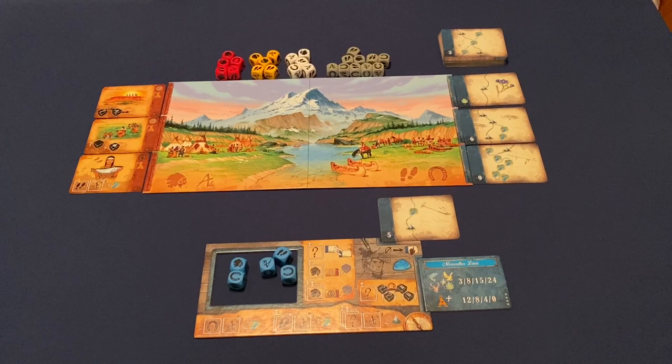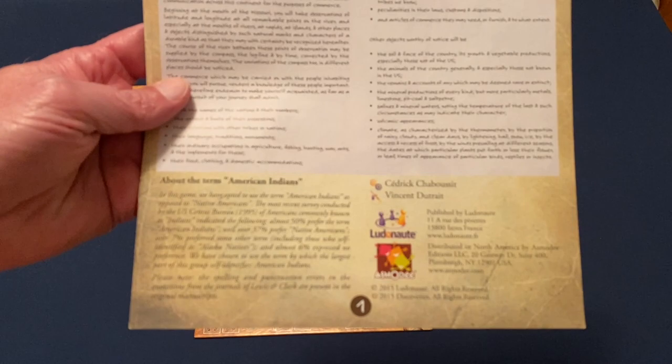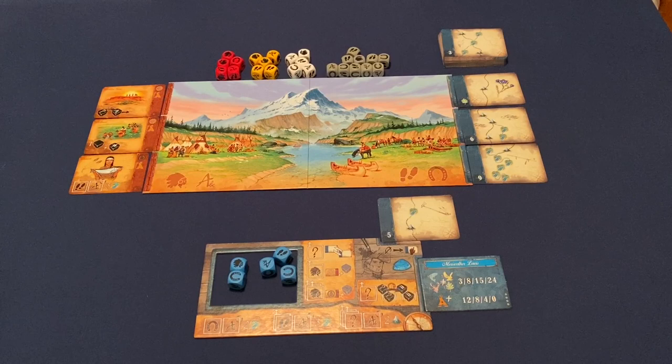As part of setup, there are three cards representing the American Indians. The rulebook does go out of its way to address the use of that term, which you can read on the front of the rulebook. You'll also notice the other player colors — red, yellow, and white — plus ten gray dice. Based on player count, that determines how many of those ten gray dice you use; they are essentially neutral dice.